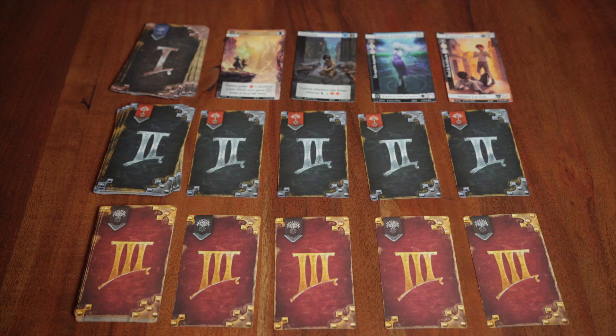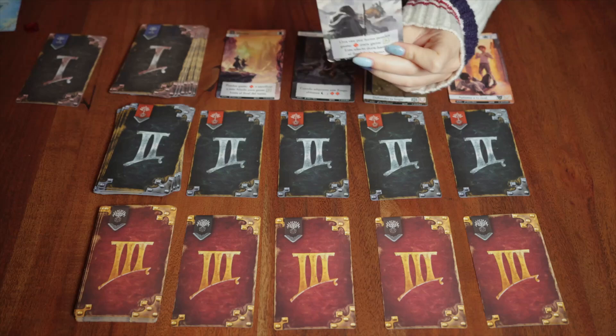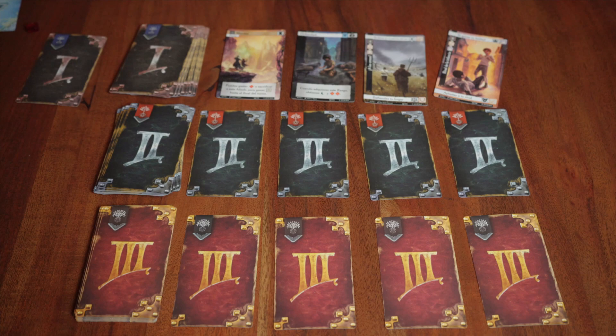On their turn, players must access one of these cards and also have certain optional actions they can take as many times as they can: pay one experience token to Journey, which involves discarding one of the deployed cards and drawing a new one; play a hero or anti-hero card; and play hero or ally card actions. There are two main types of cards — trades and challenges — and two more that can be added in future games: allies and adversaries.